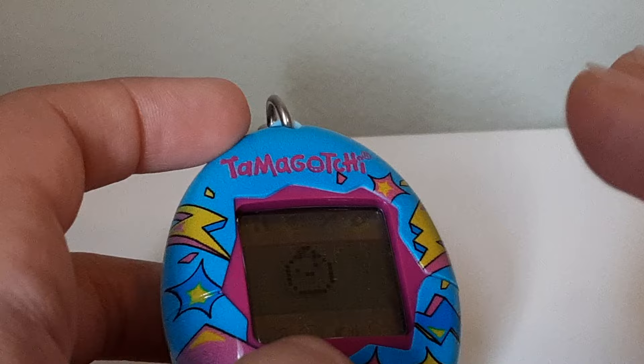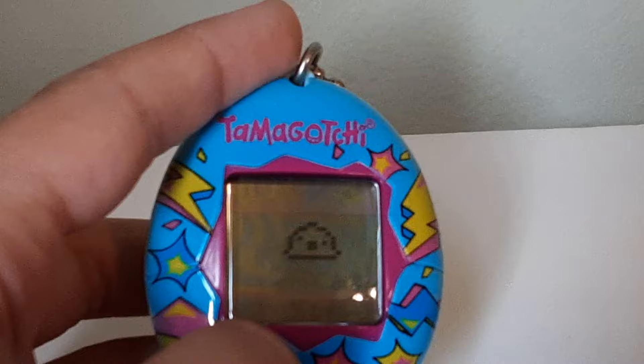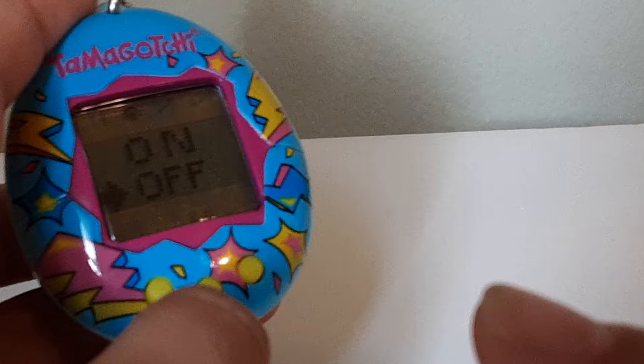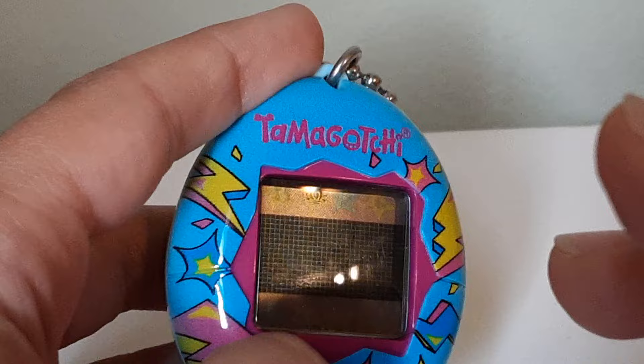It also takes a while to hatch your Tamagotchi — about five minutes. It will become an egg when you turn it on. This button puts your Tamagotchi to sleep. It's like an on/off button — say if you're at school, you can turn it off by pressing this button until it goes to off, and then your Tamagotchi either falls asleep or the screen stays black.